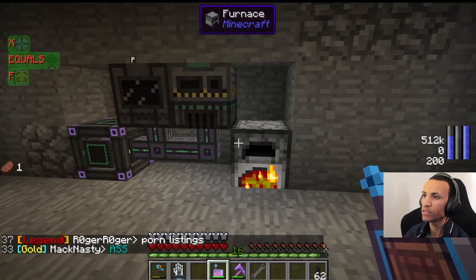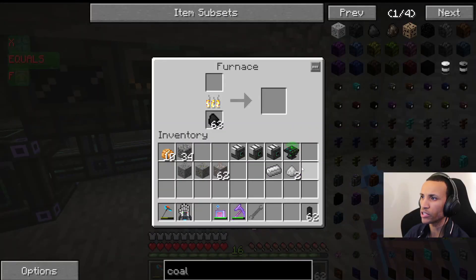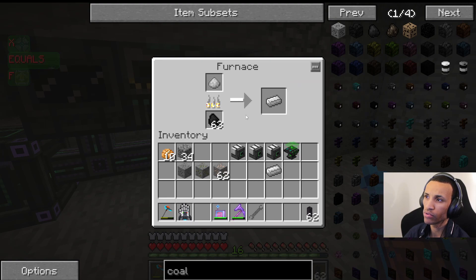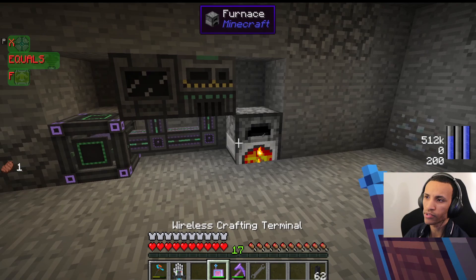I'm going to show you something better. If you come over here to the enrichment chamber, we're going to do the same thing — put this one ore in here, and it's going to do its process like we saw in the furnace. But notice what happens once it finishes — it gives us two iron dust! We're going to take that iron dust, put it over here, and smelt it. An iron dust, when smelted, becomes an iron ingot. But we got two! Instead of using one iron ore and getting one iron back, when you put that in the enrichment chamber, we got two. We're getting duplicate ores — pretty nice, right?